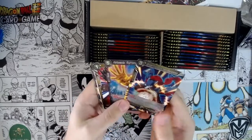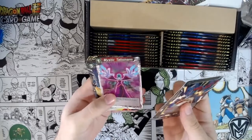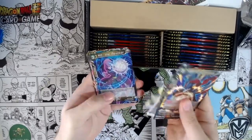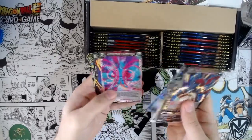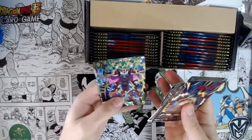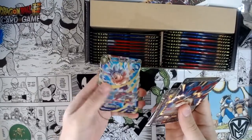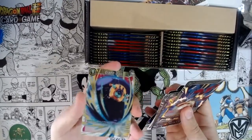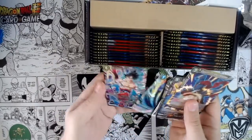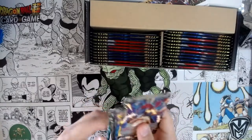Oh my god, so nice! Foil Kato Pesla — that's nice, those are worth a fair bit now. Android 18, always good to have. Hit the Revoker, and then Laza, which I only have one of, so that's good. Goku UI Giant Ball — I also only have one of these — and Ultra Instinct Goku, which I have two of I think.